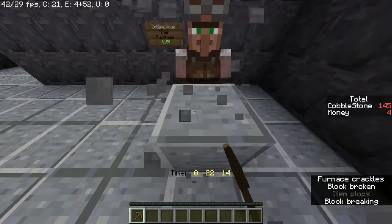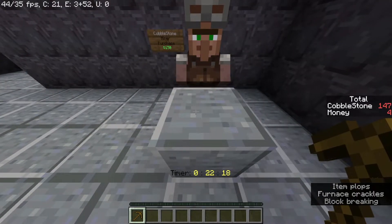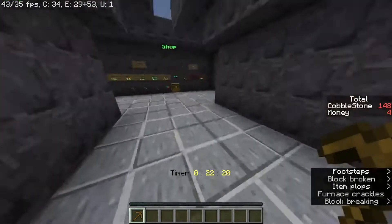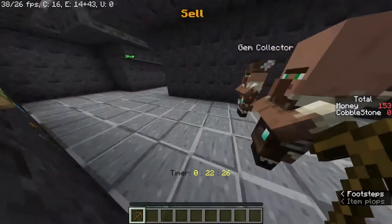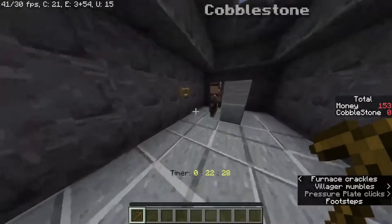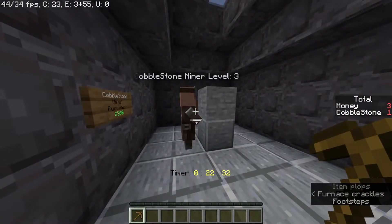Me and my friend here have been grinding up some cobblestone so we can upgrade him again. Let's sell that. Okay, and let's upgrade — he's now miner level three.